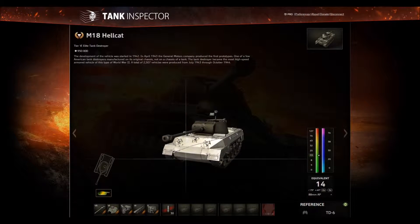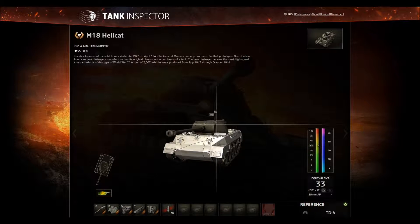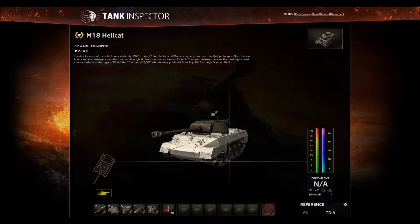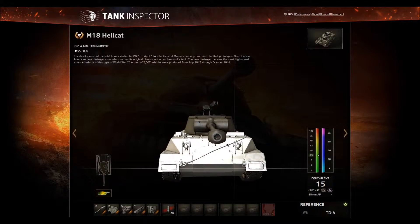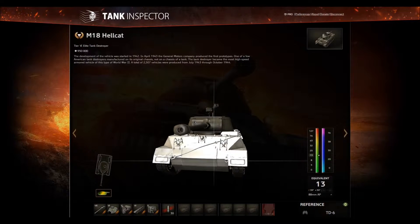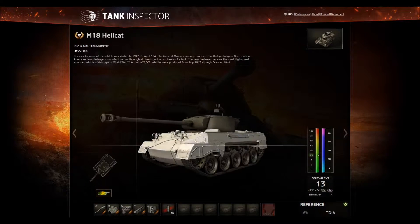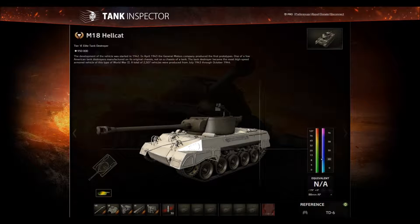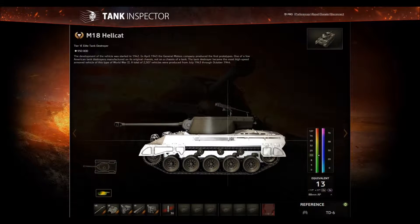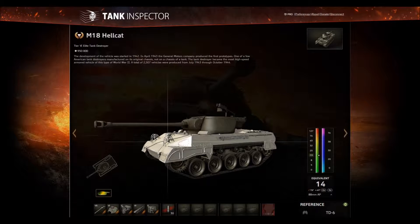We're in Tank Inspector. I'm sorry for the performance issues — I'm getting about 20 FPS or less and it's a bit glitchy. This is the 9.0 test server version. The hull armor is 30mm thick but angled, giving an effective thickness of only around 13mm. Even angling won't change much — the armor is basically 13mm all around as you can see.